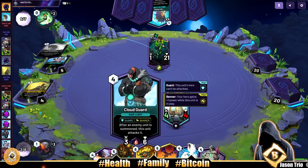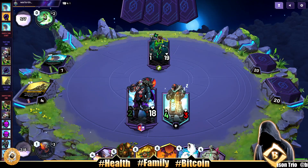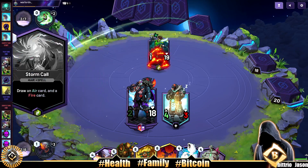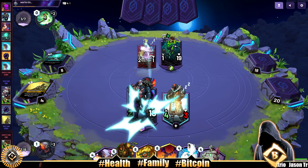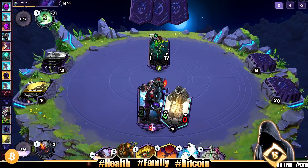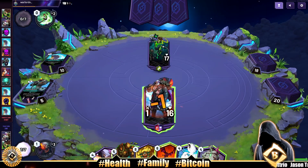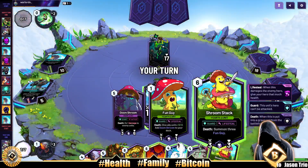Our opponent is coming in now with a Fan Strike — they're going to learn about shield though. Maybe they have a 3-damage removal spell. No, just draw. It's not going to do it. It's a 2-1 — smack that boy! Finally getting the Cloud Guard out of there. Painful. What a way to do it.